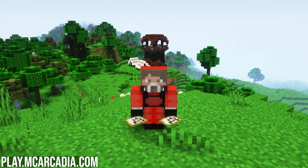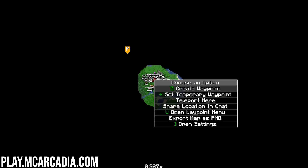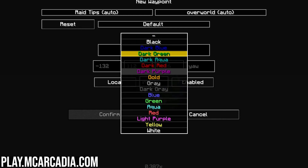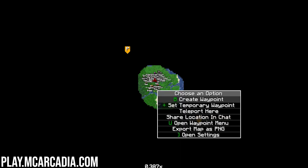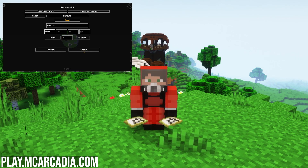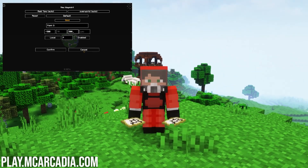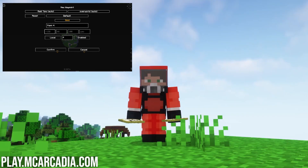Tip number one: mods. A great mod for base raiding is Zero's world map and mini map. Hit M on your keyboard to open up the map. A great idea before base raiding is to set four points as a search area. Here on the screen, I set four points at 500 blocks — usually this number would be somewhere in the 20,000s or 15,000s, but for now, 500 blocks.